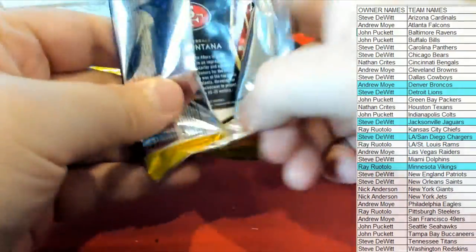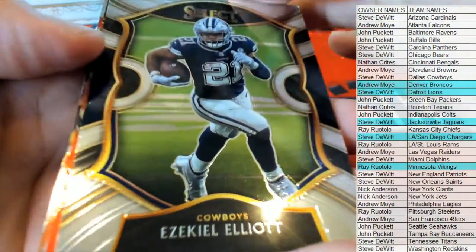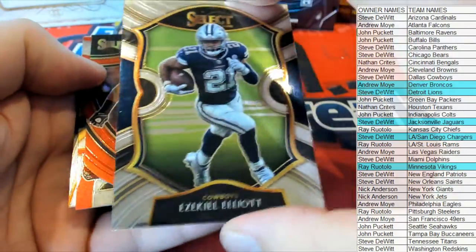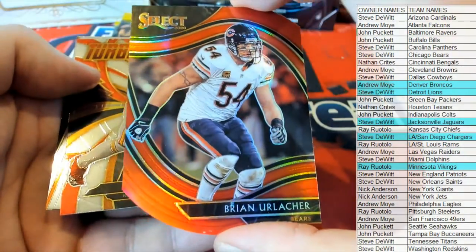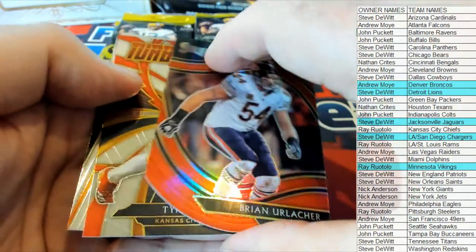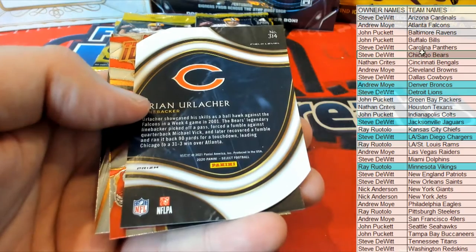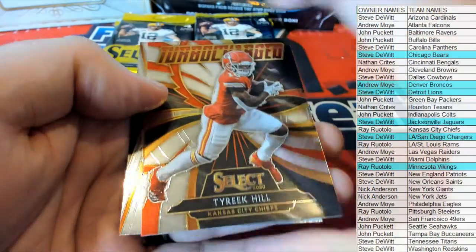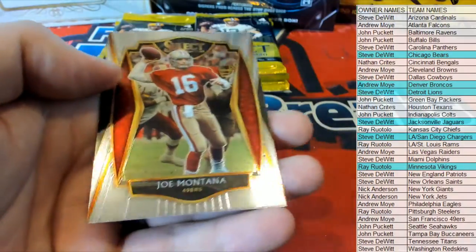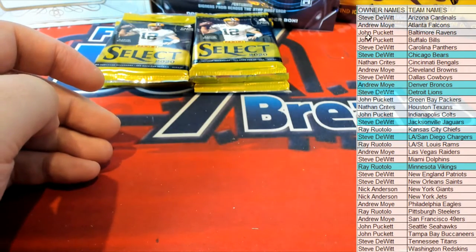Nice Zeke right there — pretty cool, right there for the Cowboys. We pulled Urlacher's helmet the other night out of the Fanatics Urlacher Red. Field level for the Bears — Steve D, field level Urlacher. Nice turbo charge for Tyreek. Montana — we'll take that premiere, right there for the Niners, there you go Andrew M.